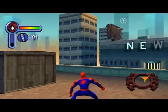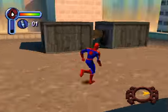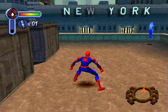L1 is to activate your targeting. L2 can be used for something, but I'm not going to say yet because we can't use the ability yet. R2 is to swing while in the air. And R1 is to use a zipline, which we'll demonstrate later.